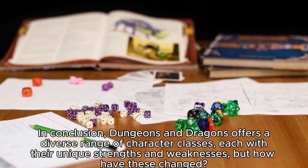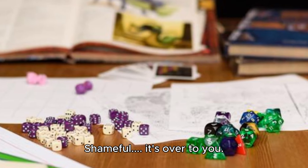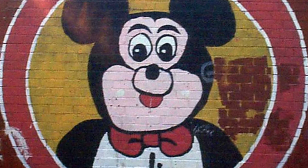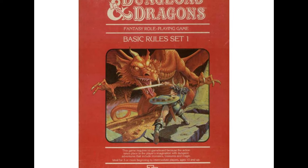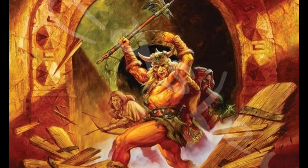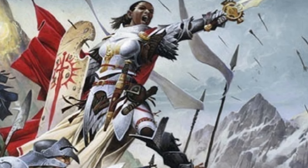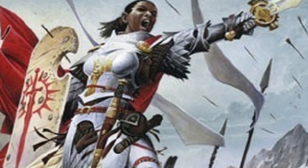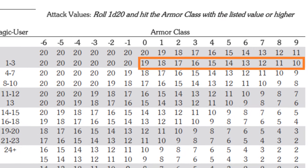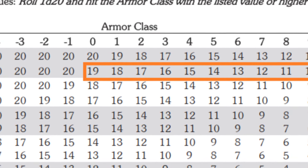Today we'll be exploring the core mechanics and variations of the most popular classes: Fighter, Wizard, Rogue, and Cleric. Starting with the Fighter, known as the Combat Specialist, they rely on their strength and agility to dominate in battle. The Wizard, a master of spells and enchantments, can both protect their party and wreak havoc on enemies. The Rogue, a skilled thief, is master of deception and infiltration. Finally, the Cleric, a healer and spiritual leader, provides support with powerful spells and divine intervention. Each class has evolved over the years with new abilities in each edition. Dungeons and Dragons offers a diverse range of character classes, each with their unique strengths and weaknesses — but how have these changed?